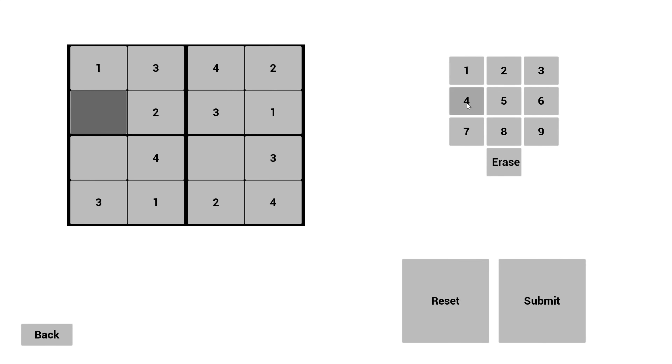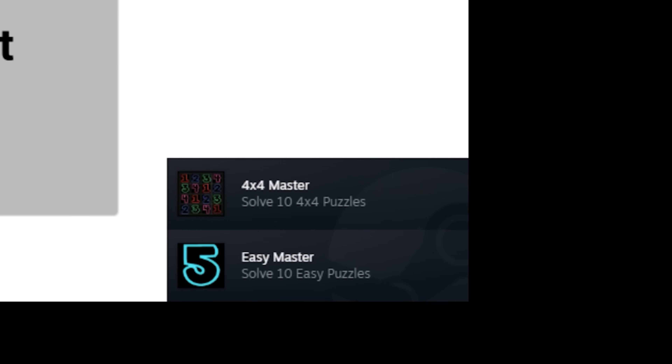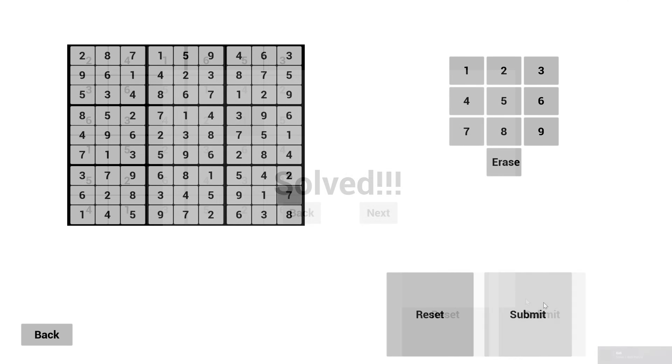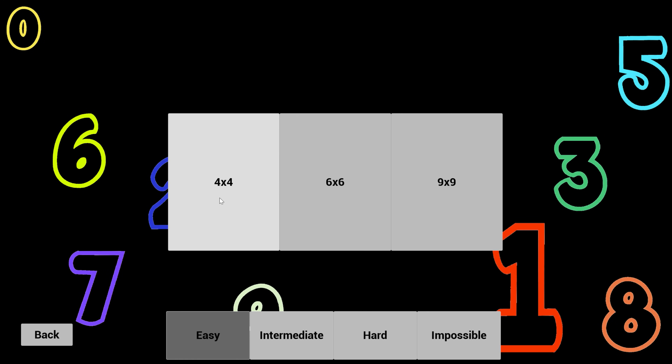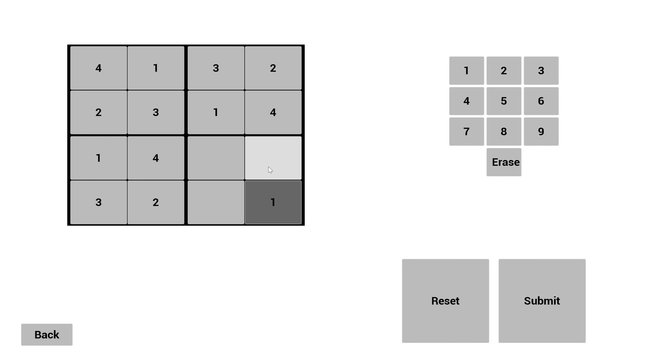And so my journey began. First up I decided to knock out the 10 easy puzzles and the 10 4x4 puzzles at the same time. Easy puzzles tend to have only 1 to 3 numbers missing, so this was a walk in the park. From here the next step was to knock out the 6x6 and 9x9 achievements, also on easy puzzles — because why would I subject myself to harder difficulties on larger grids? Within 10 minutes of starting the first puzzle, I had achieved mastery of all the different grid sizes. Maybe this challenge would be even easier than I thought? Next up was completing 10 puzzles of each difficulty, starting with the intermediate level. Because the achievements don't specify a grid size, you can bet that I'm doing all these challenges on a 4x4 grid.